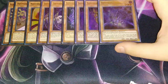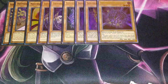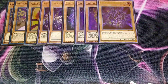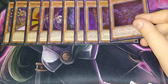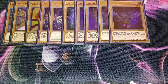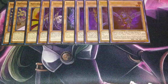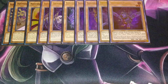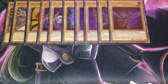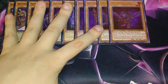One copy of Shaddoll Hedgehog — when it's flipped face-up you get to add a Shaddoll spell or trap from your deck to your hand, and if it's sent to the graveyard you get to add a Shaddoll monster from your deck to your hand. Then my personal favorite, one copy of Shaddoll Falco. When it's flipped face-up you get to special summon a Shaddoll monster from your graveyard, and if it's sent to the graveyard you get to special summon it back face-down, which is really good for recurring your Shaddoll monsters.